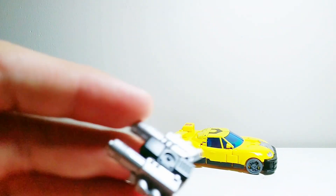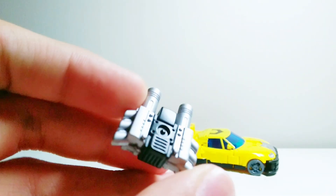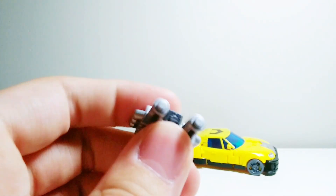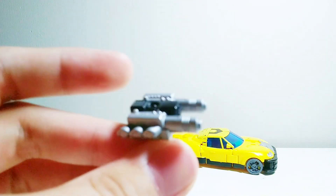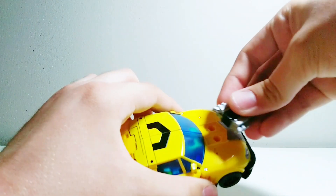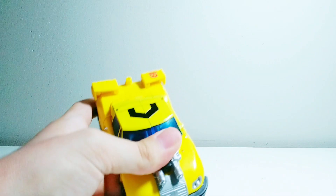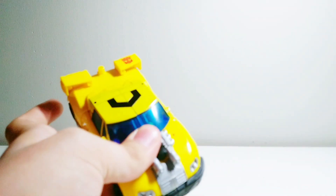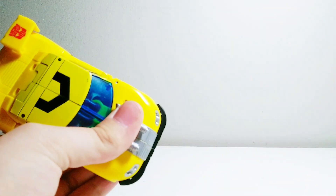First, like we usually do, we're going to take a look at the weapon first. We got a — it's like an engine block gun. What do you think about it? A dual blaster? Yeah, it's like a dual blaster. This is essentially a Sideswipe gun from Revenge of the Fallen, I believe. Don't remember which one he was in.